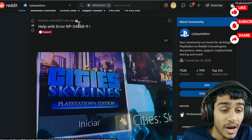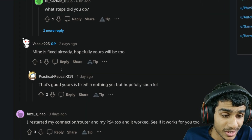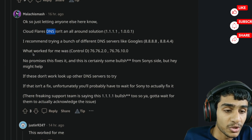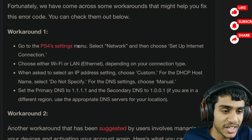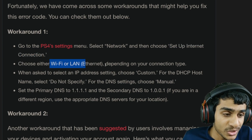This trick was found by a fellow Reddit user — a real lifesaver — and it has worked for tens of people. The problem lies with your DNS, so you need to head over to your PlayStation network settings and change your DNS. Go to PS4 Settings, select the Network tab, then choose Setup Internet Connection, and select whatever connection type you are using.